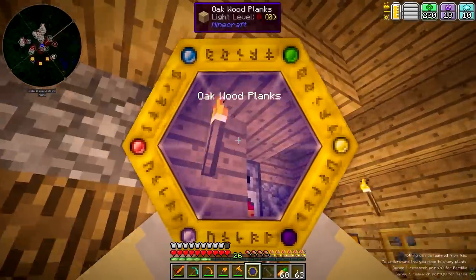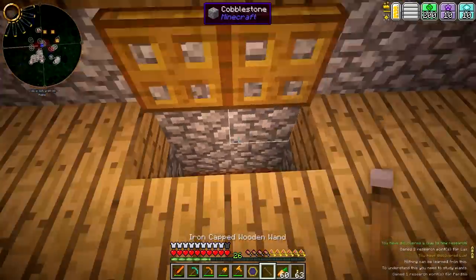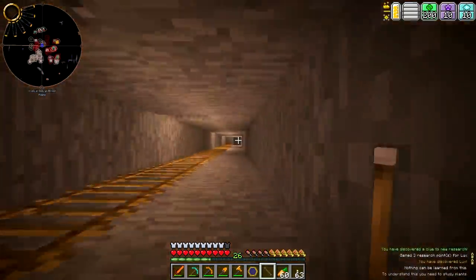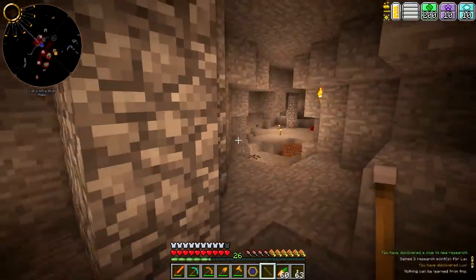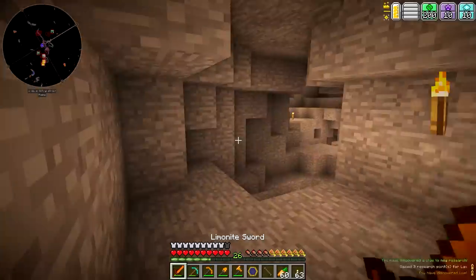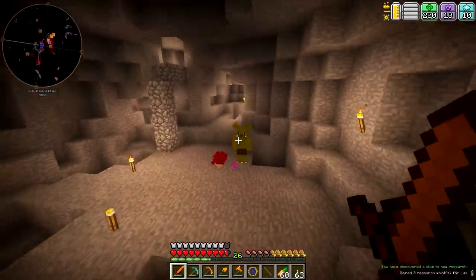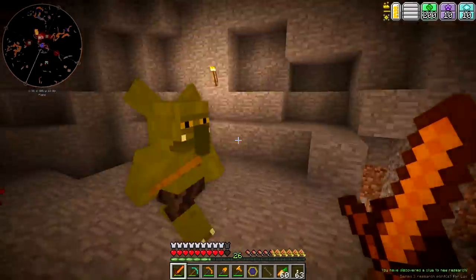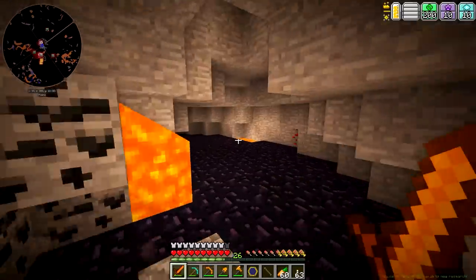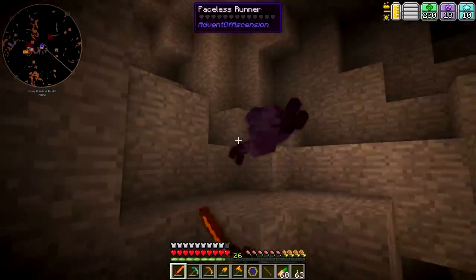We got some research points. There's all sorts of cool things to scan, like this torch. The reason I want to get into this right away is that down here are my mines, and you can see I've done a pretty good job of mining out basically everything in this area. Scary noises — goblin! But having armor makes such a difference. I can actually get hit without dying. That's probably what's making noises — that faceless runner.